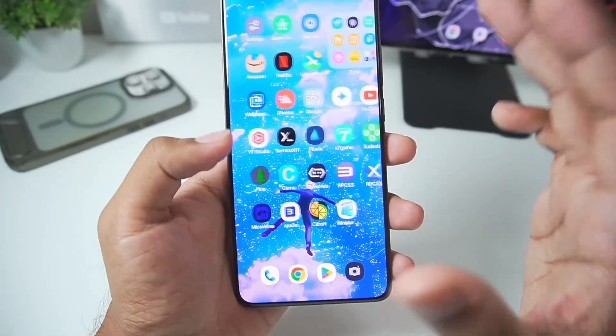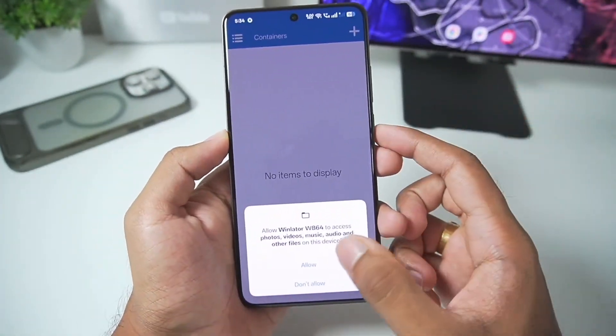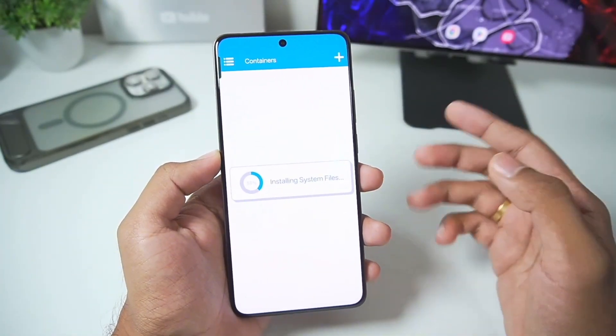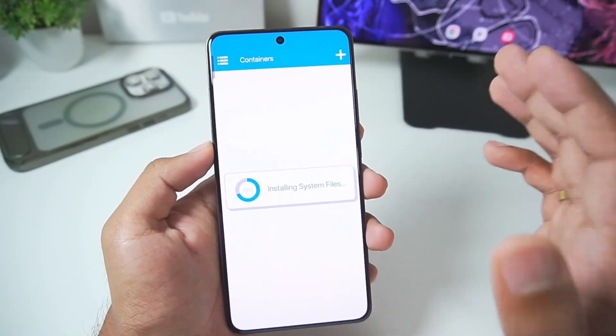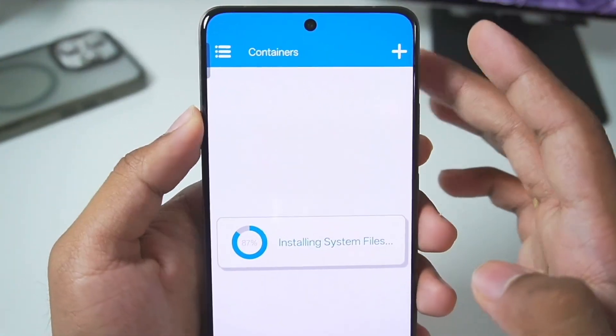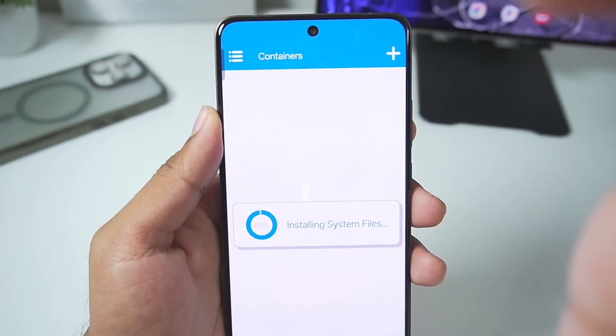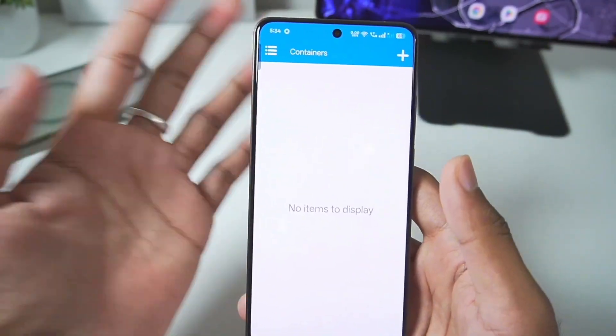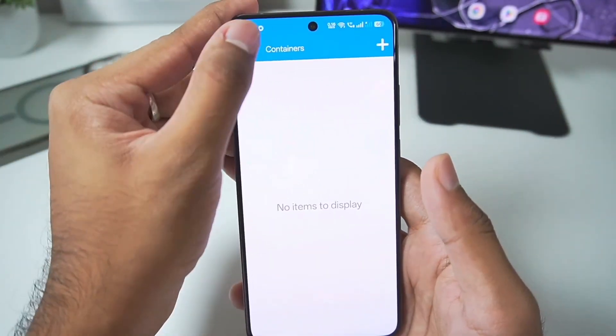With that being said, let's start setting it up right away. If you guys want me to test it out on a low-end Android device, do let me know in the comment section down below. As soon as we open the emulator, you'll be able to see the theming has been changed compared to the original Winlator Android — we get a brand new blue theme which I personally prefer compared to the light blue theme inside Winlator Android.